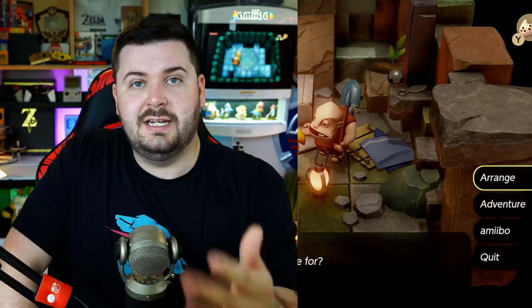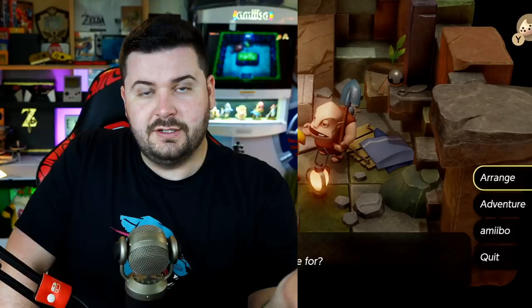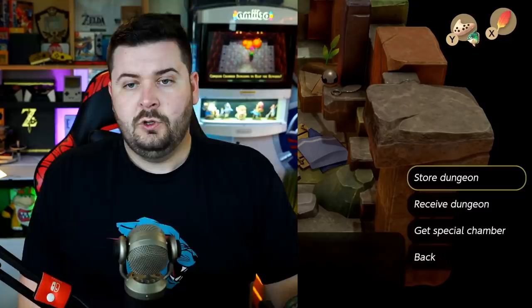Going inside Dampe's area, he's going to allow you to use the dungeon editor feature of this game. In the previous game, this is where a mouse lived and took pictures of you for the Game Boy Printer — but we don't have a Game Boy Printer for the Nintendo Switch. When you speak to him and choose the amiibo option, there are two options: 'Receive Dungeon' and 'Get Special Chamber.' There's also a third option that unlocks after completing your first dungeon editor dungeon.